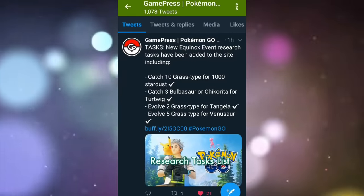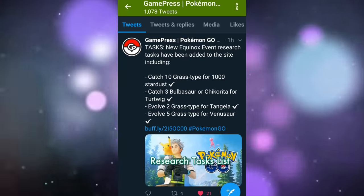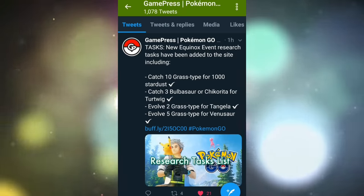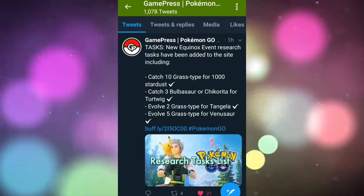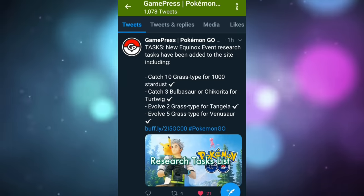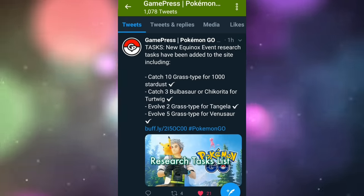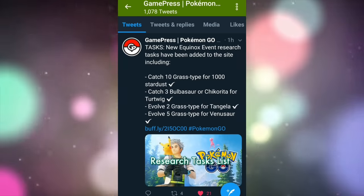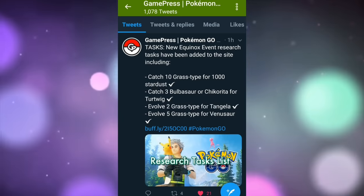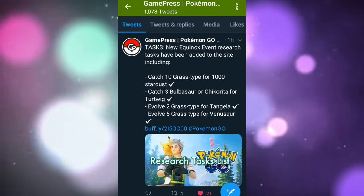Now we're over here on GamePress, taking a look at the new research tasks for the Equinox event. Catch 10 grass-type Pokemon for 1,000 Stardust. Catch 3 Bulbasaur or Chikorita for Turtwig — this is also a chance to start saving those up for the future Community Day if you're having trouble hatching them or finding them in the wild. Evolve 2 grass-type for Tangela. Evolve 5 grass-type for a Venusaur, which is going to be a good amount of Stardust especially if you have a Star Piece on.